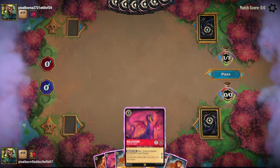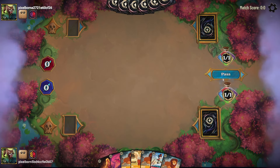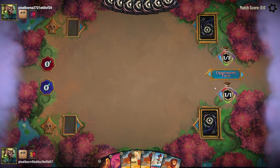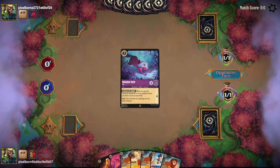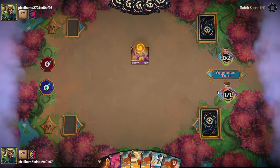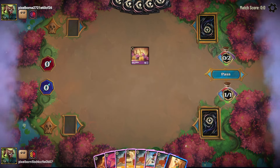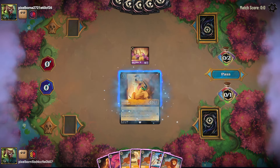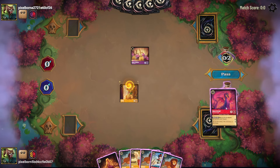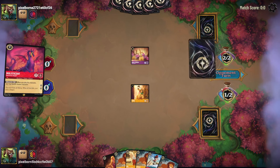But not this game — no one drop. I'll draw another five, ink a Maleficent, pass the turn. They ink a Fox and play a Broom. Well, there's Pluto a turn late — I'll still play it and ink another Maleficent. And pass.